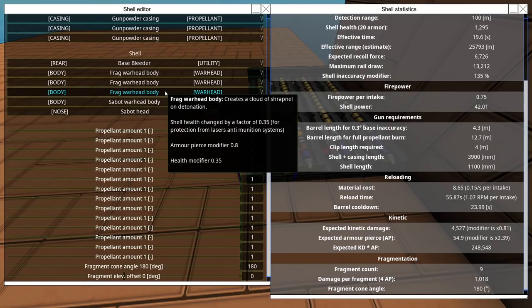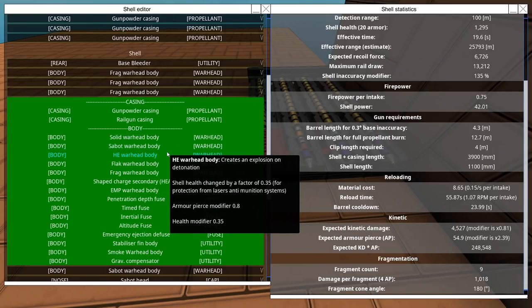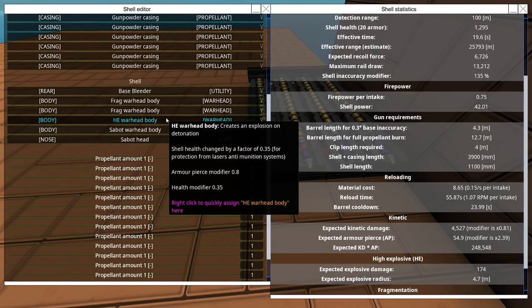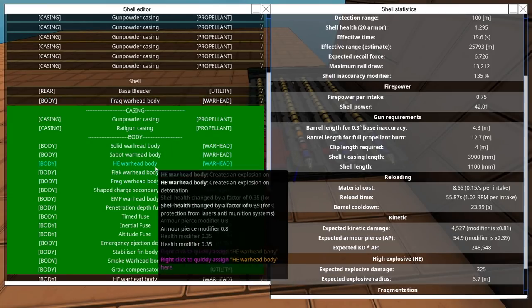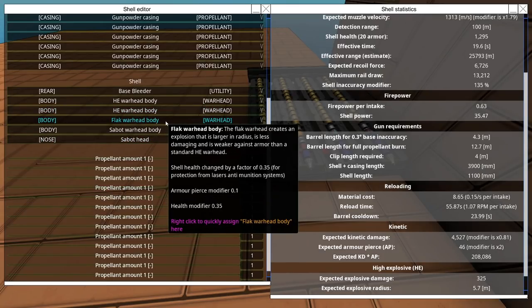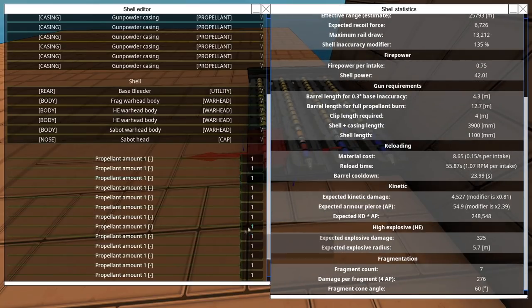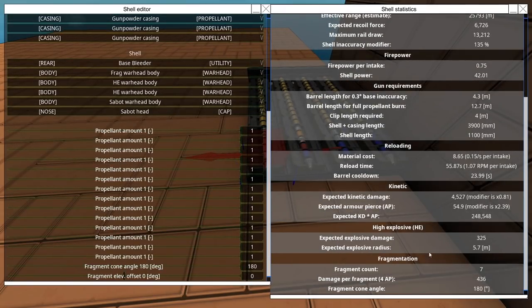Frag specifically — I'm not sure if this is intentional — but its armor pierce modifier is significantly higher than other chemical shells. The armor pierce modifier is 0.8, same as an HE warhead body. Wait — actually checking the armor piercing — it's 54.9 — wait, it seems the same. I think I was testing this with flak. Let me adjust: this actually works with HE as well, though HE damage is not much. Let me put on frag — I'm learning things on camera.